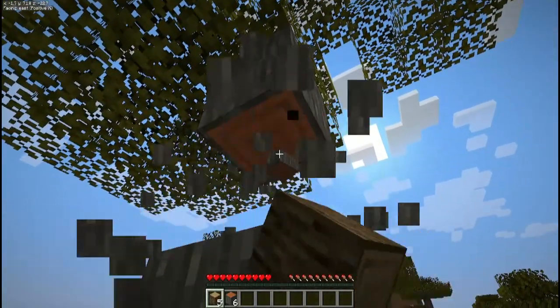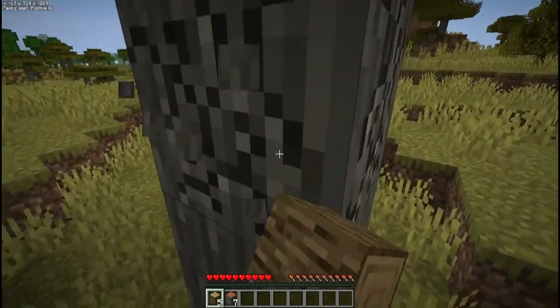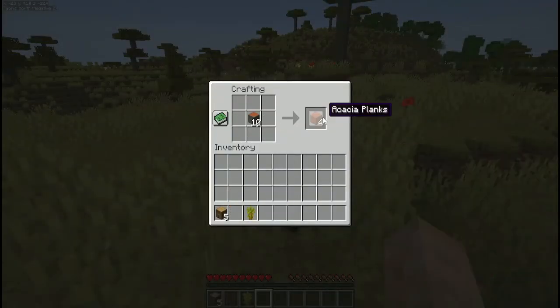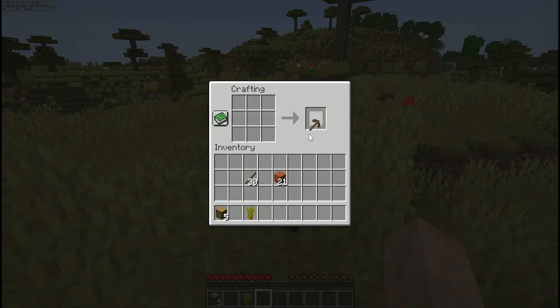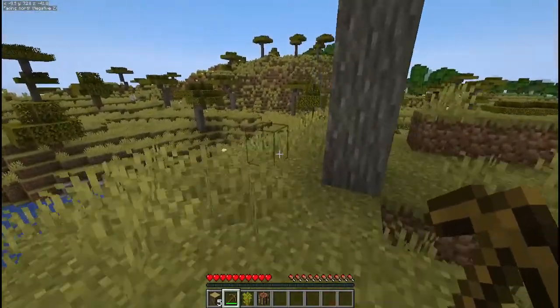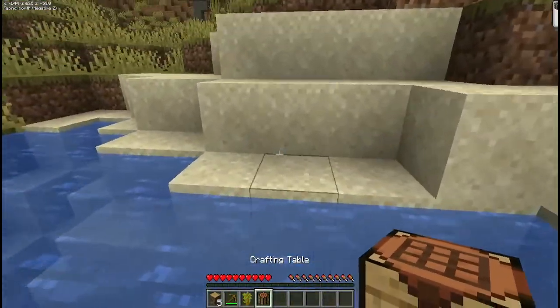We're going to chop these down, get a crafting table made, and start getting things ready to go. The crafting table is set down, and the first thing we'll do is convert all these acacia logs to planks, then convert about half of them to sticks. We'll make a wooden pickaxe — it's going to be the only wooden tool we actually make, since we're going to be replacing it in a couple of minutes.